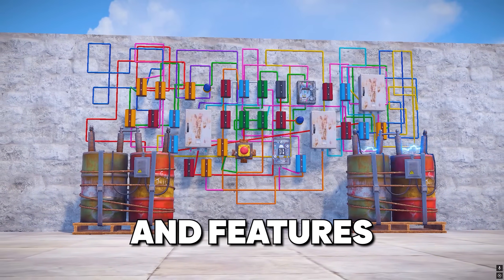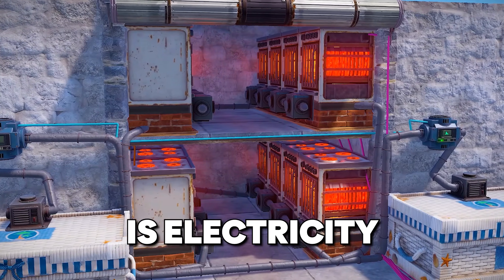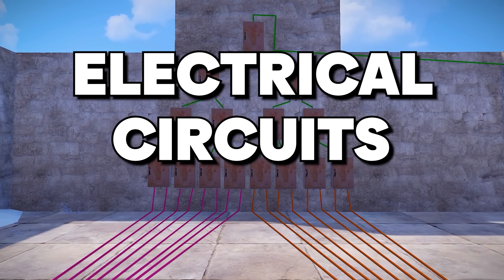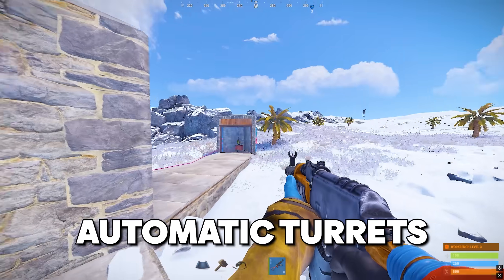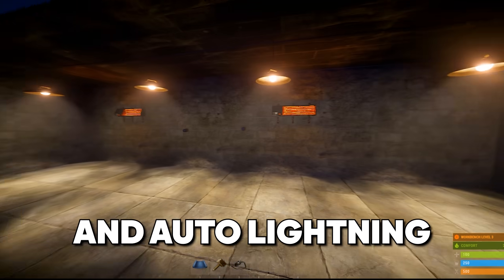RAS has a lot of mechanics and features that can improve your game, and one of these is electricity. In this guide, I'll show you 10 of the most essential electrical circuits in RAS, from the automatic turrets and anti-door camper system, to more complex auto smelter and auto lighting systems.